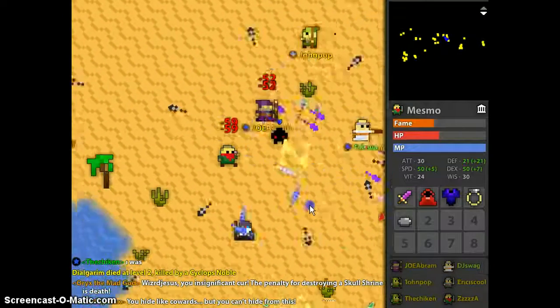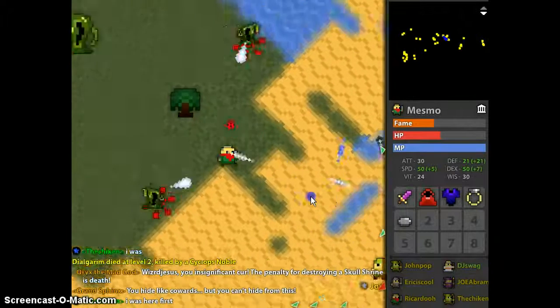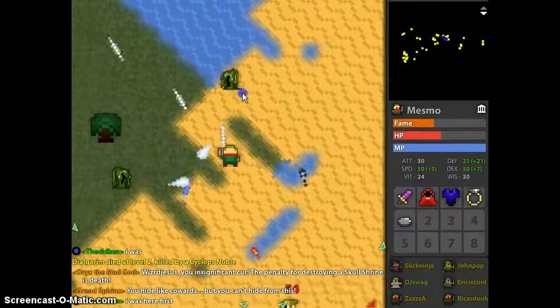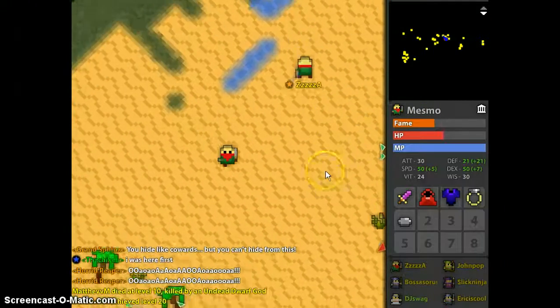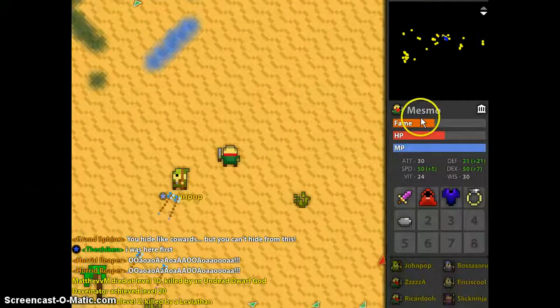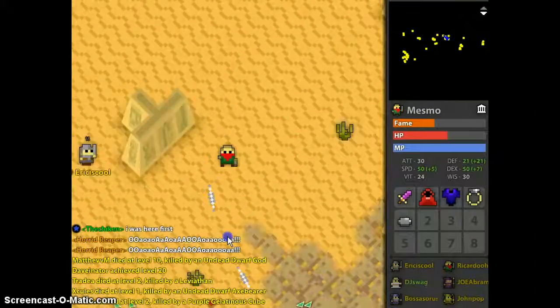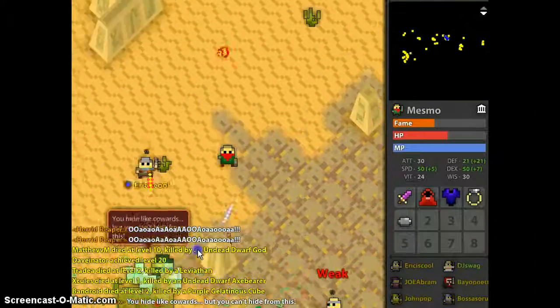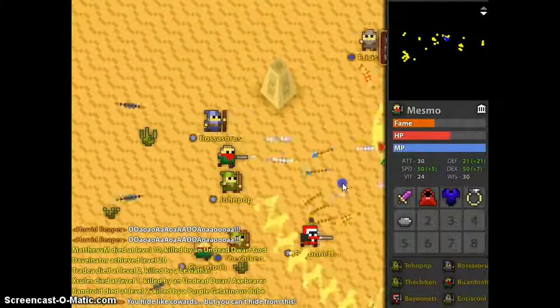There's a chance it drops this dungeon called Tomb of the Ancients. It's the hardest but most rewarding dungeon there is. If you're up for the challenge, go right ahead, but I recommend you don't try it. It drops a life pot — it's the only place to get a life pot.